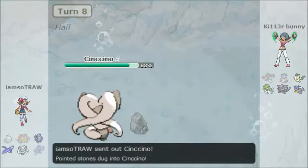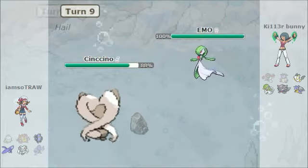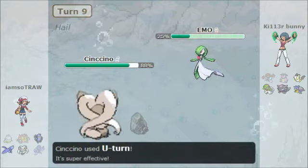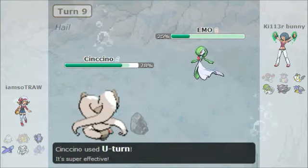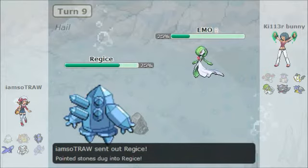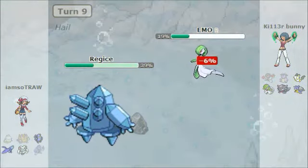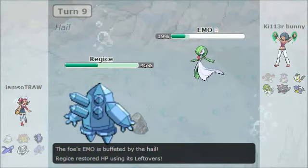And that just proves it, folks — Suck and Throw are evenly matched. There is no possible way for Suck and Throw to kill each other and have one survive. Anyway, I'm gonna be going into my Gardevoir.